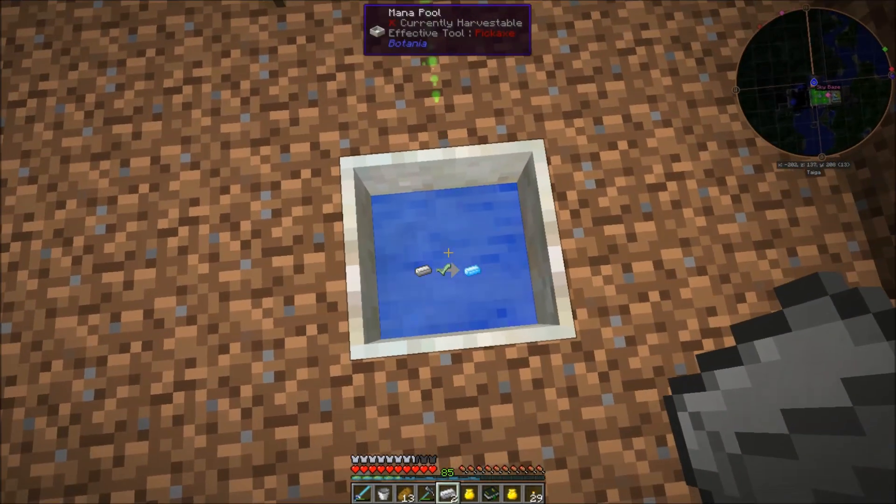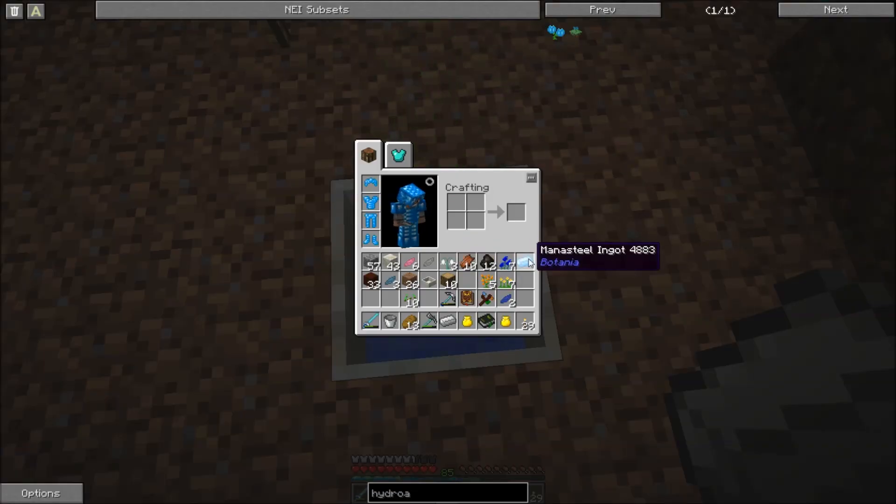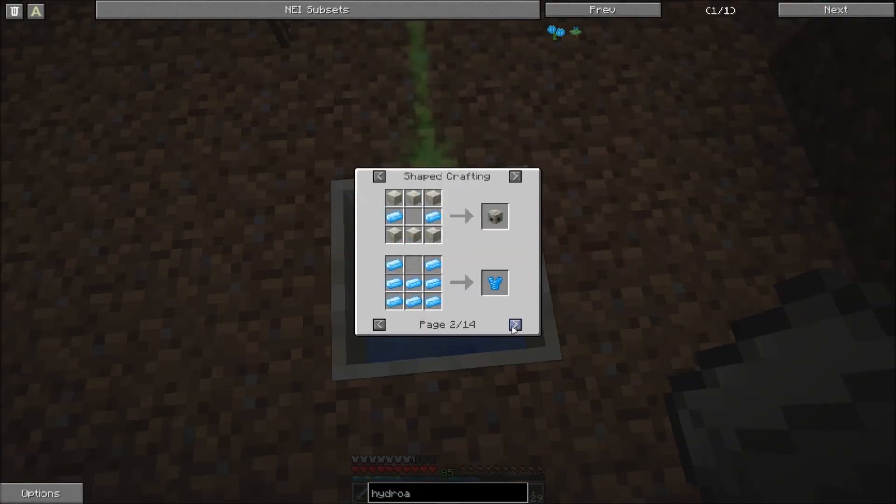I have enough mana to make a mana steel ingot — you can see the checkmark. I just toss one in and it converts it into mana steel, which is used for a ton of things like the chestplate. You can also make a mana tablet — it's a living rock surrounding a mana pearl, which is just an ender pearl tossed into a mana pool, or a mana diamond which is just a diamond tossed in.